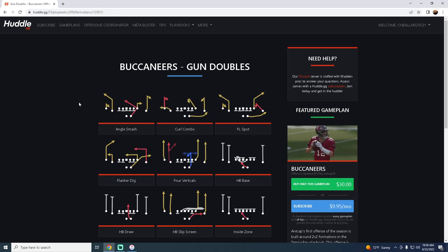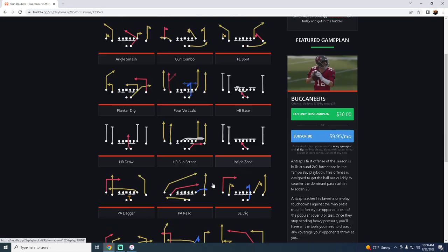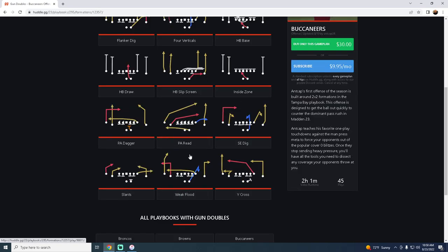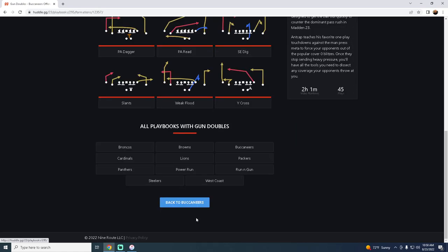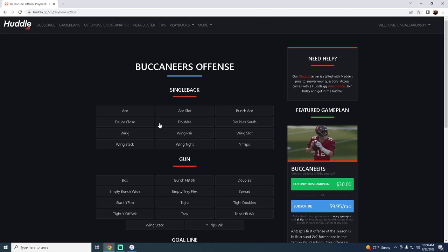Their Gun Doubles is super underrated. Out of this formation you have a Halfback Base, an Inside Zone, a PA Read play that is really good, Y Cross, Weak Flood, and Flanker Dig. The beauty of Flanker Dig is you have a really effective post to bomb pretty much every coverage in the game. That's why the Buccaneers playbook comes in at number five on our list.